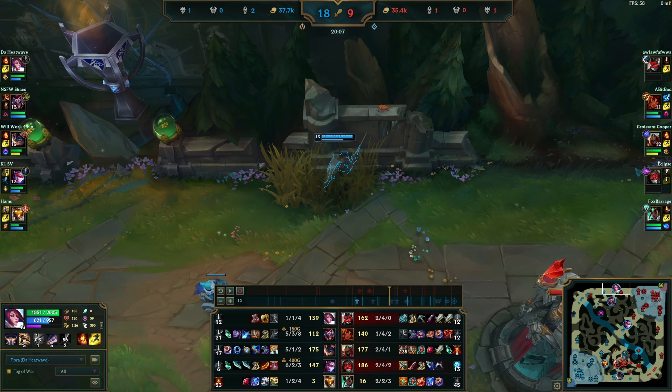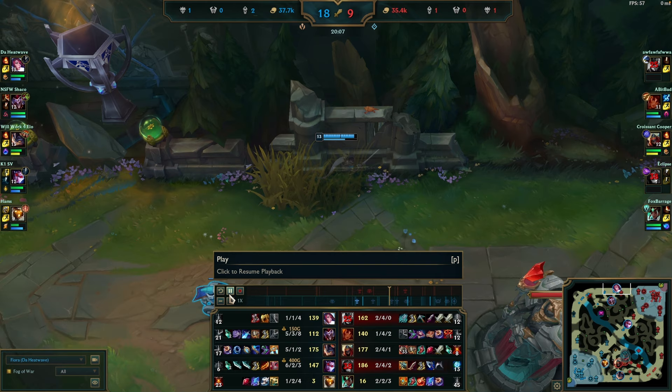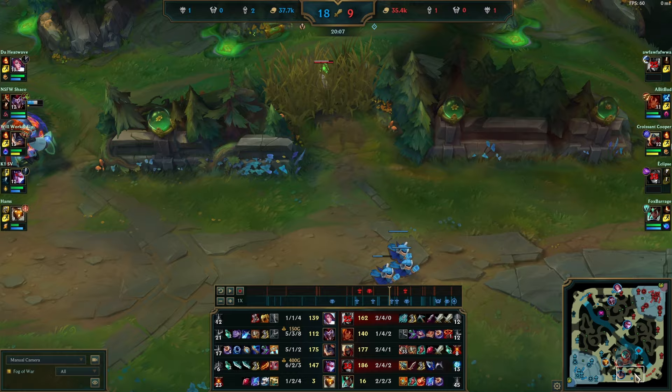Now let's talk about how to play the late game as Fiora. In this game, her team is up 18 to 9 and around 2000 gold, and Fiora has her top laner's tower while the opponent doesn't have their first tier tower. It might seem like they'll easily win, but we want to look at the macro plays Fiora makes to secure the win. You can easily throw a game in silver or gold if you're not playing macro well.